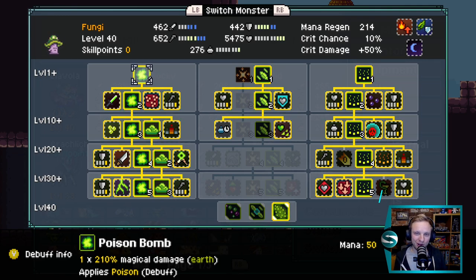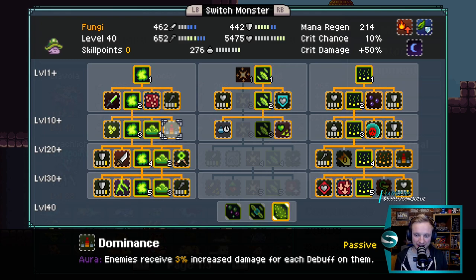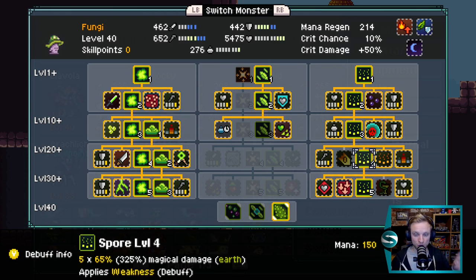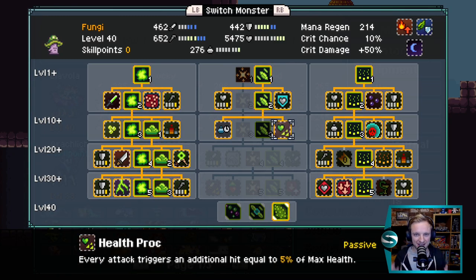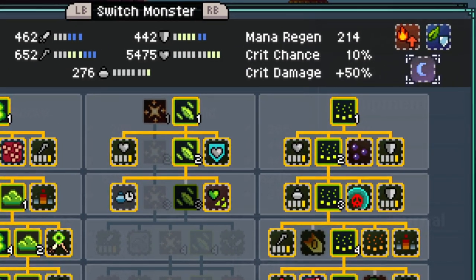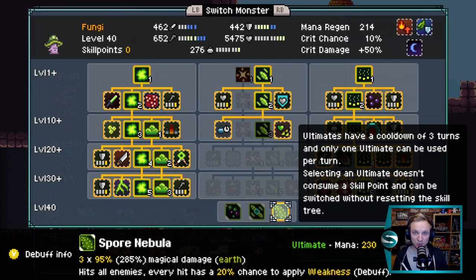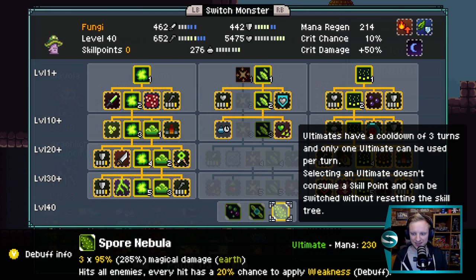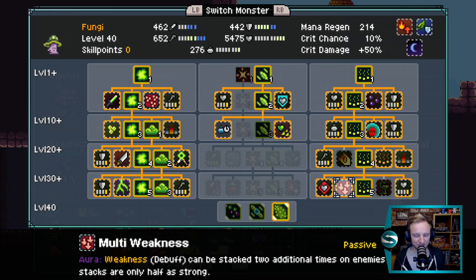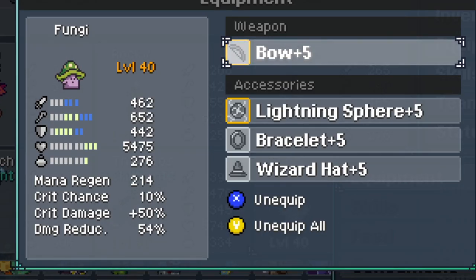Next up for speeding through the lower levels is Fungi. Fungi is going to poison everything, spread the poison everywhere, and do a load of damage based on all the debuffs on enemies. This is a really easy build — we're taking the two magical trees plus anything that triggers additional hits. The dark version gives us a chance to spread debuffs every time we apply a debuff, which is brilliant. And Spore Nebula applies even more weakness. I've also gone for multi-weakness again, but nine stacks of weakness is massively overkill.